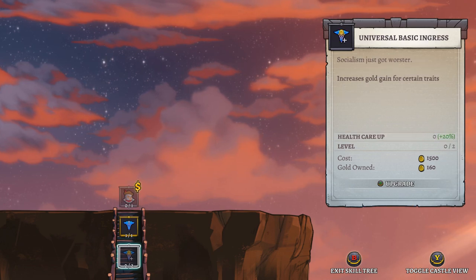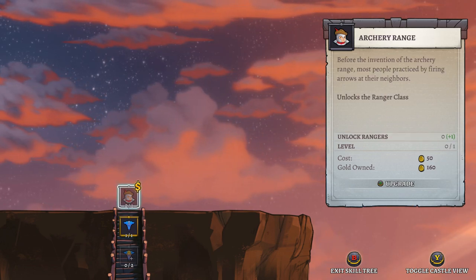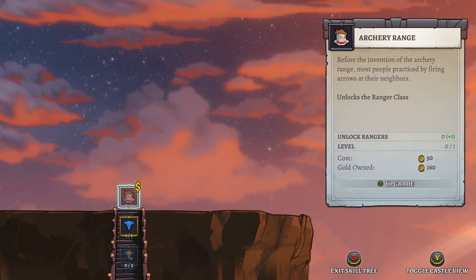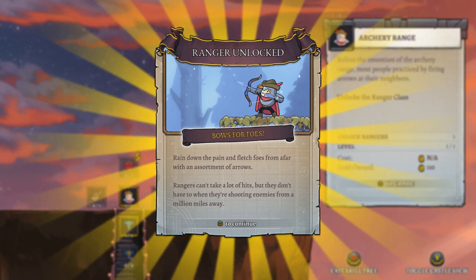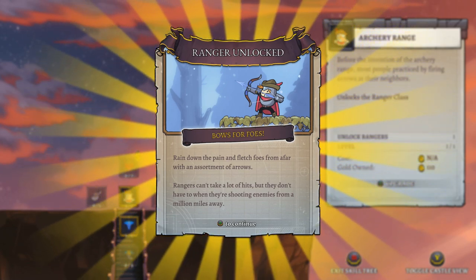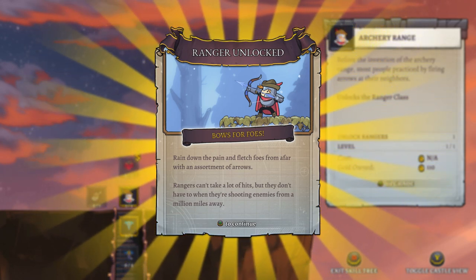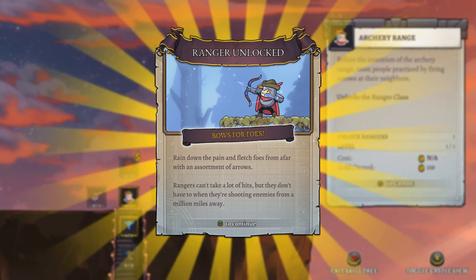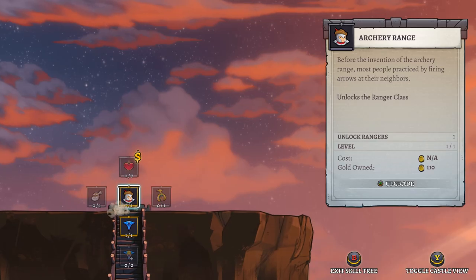There are other upgrades available in the skill tree. We've got the archery range — 'before the invention of the archery range, most people practiced by firing arrows at their neighbors.' Unlocks the ranger class. Ranger unlocked! 'Rain down the pain and fletch foes from afar with an assortment of arrows. Rangers can't take a lot of hits, but they don't have to when they're shooting enemies from a million miles away.'